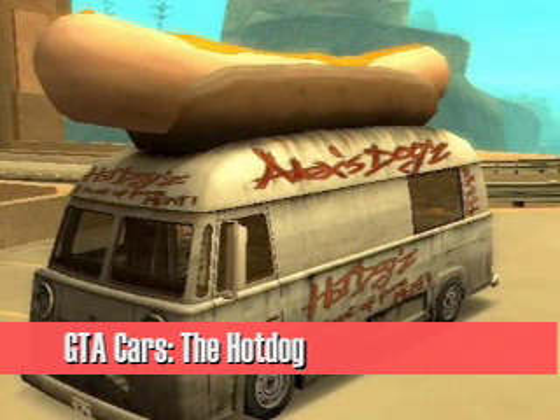The Hot Dog first appeared in Grand Theft Auto San Andreas. It has the appearance of a 1950s delivery van with a big hot dog stuck on top of it — hence the name, Hot Dog.